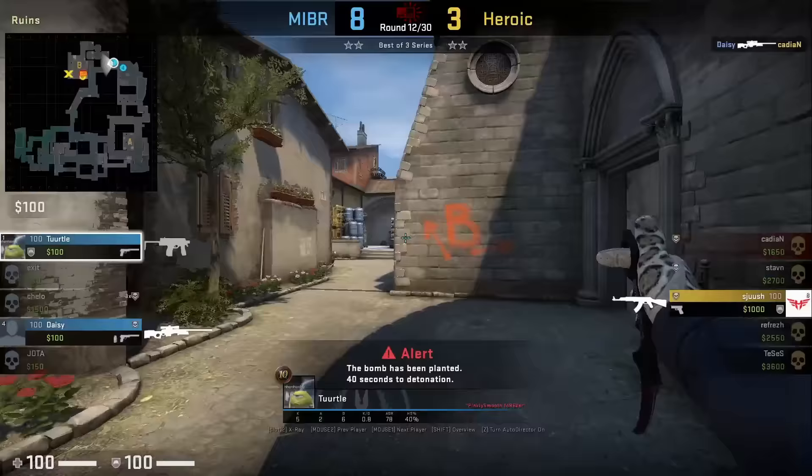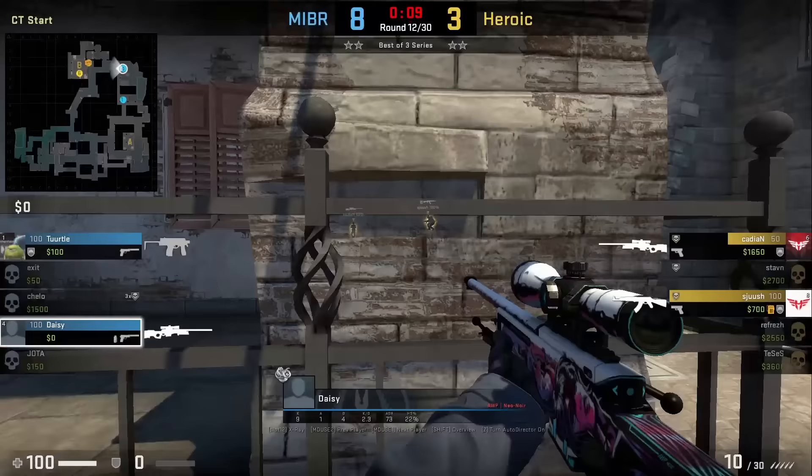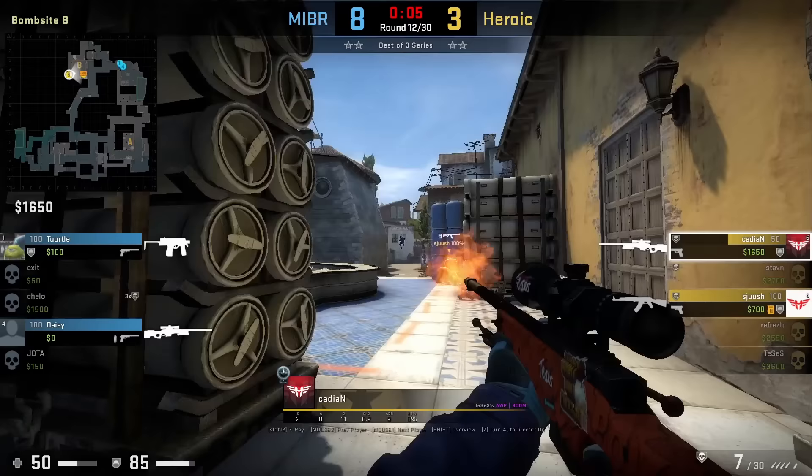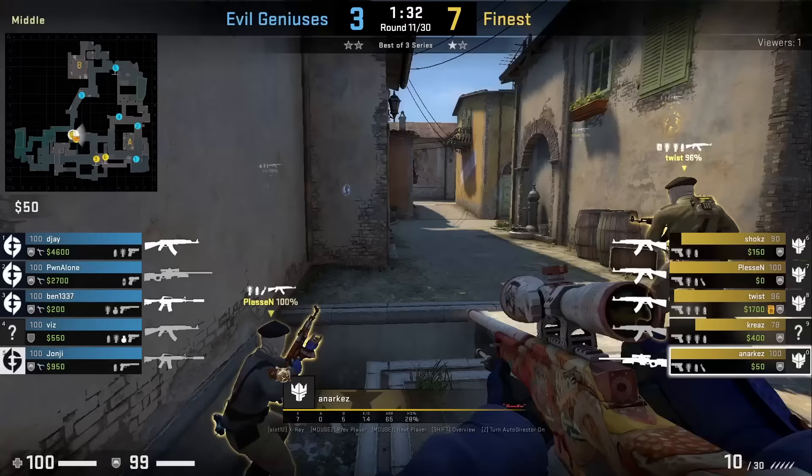Kaydian with an AWP is posted on CT from newbox. Turtle will bait the shot by jumping off the rail, and Bars peeks right after capitalizing on Kaydian's missed shot. From Kaydian's POV he's focused on floor level and has to flick to kill Turtle, but by that time Turtle goes back to cover and gets killed.